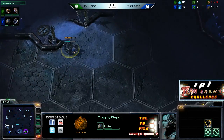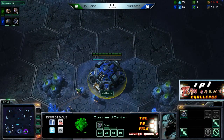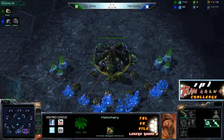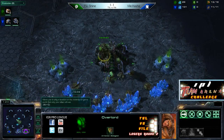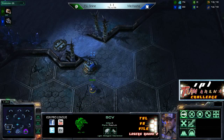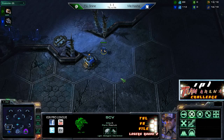Hash is putting a supply depot up at the ramp leading to his natural. He's chosen to put that supply depot there, and he'll have to live with that decision for the rest of this game — if not the rest of his life. It's a big choice where to put your first depot. Well, not against Zerg. You're just going to wall off, probably.